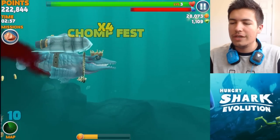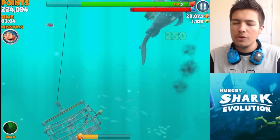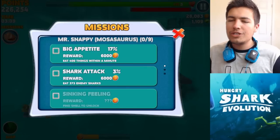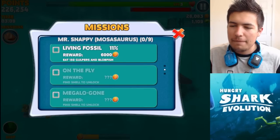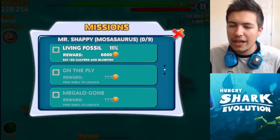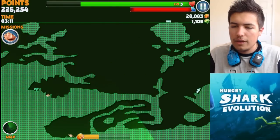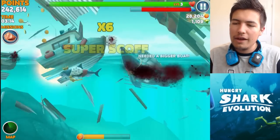Let's go all the way over to the other side. Actually, let's just ruin these humans' holiday again. Hello, humans! I am a shark, but I'm a shark with a jetpack. I think we're going to head all the way over to the crab. What missions do we have? Eat 400 things within a minute — well, that's pretty hard, I've only done 17% of that. Eat 150 gulpers. And we need to find a shell to unlock some missions. There's one right next to the crab lair — perfect! Off to the crab lair it is then!